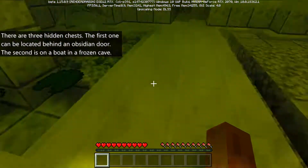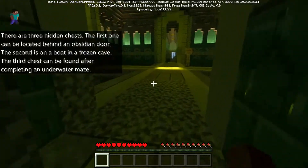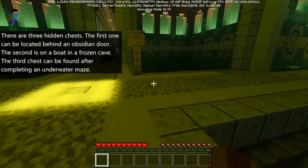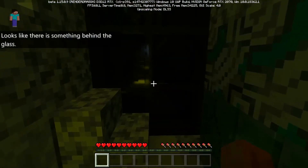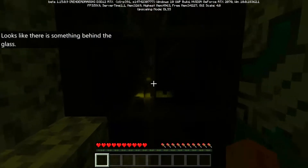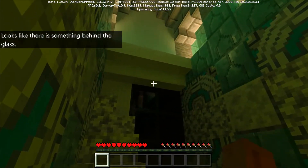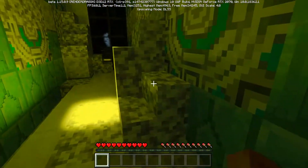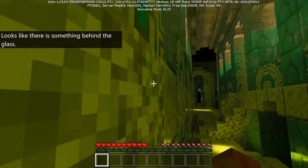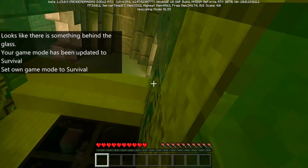I accidentally already triggered the pressure plates. Challenges — I'm not a fan of challenges. Let's check what's this way. It looks like something behind the glass. How do I get through there — can I climb up and go around? The lighting in here is so good though.